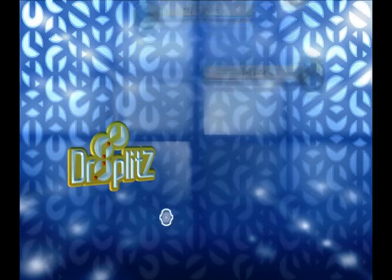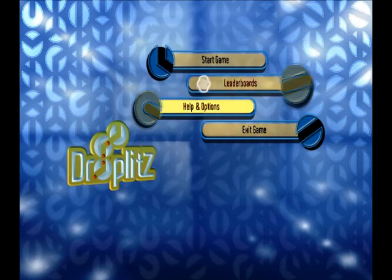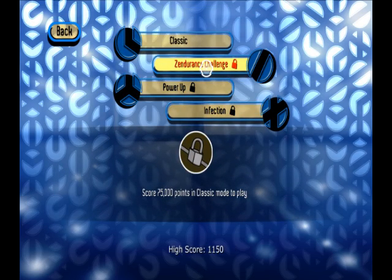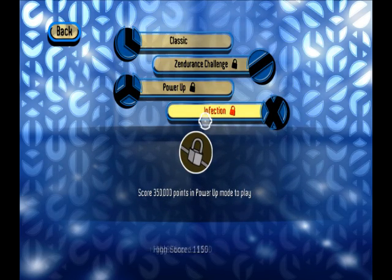There are four different game modes: Classic, Zendurance, Power-Up, and Infection. To unlock Zendurance, Power-Up, and Infection, you need to score a certain amount of points in the mode before.